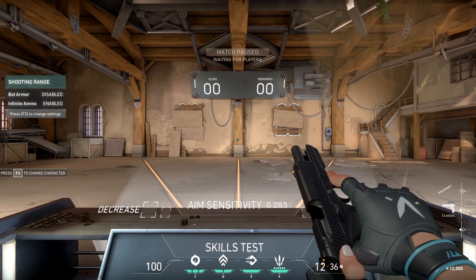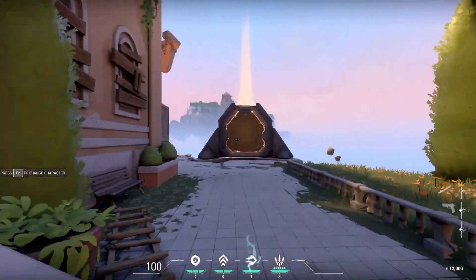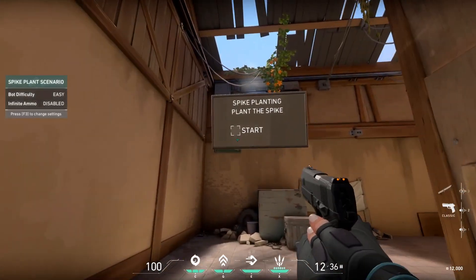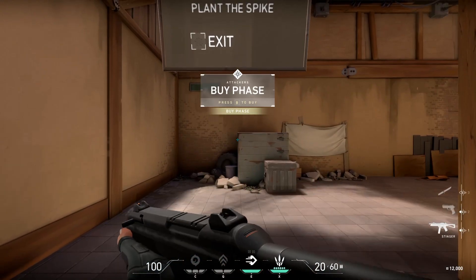After heading into the practice range, I chose Jett to quickly head over to the spike landing training area. Here, I will buy any gun with a scoped-in capability — in this case, the Stinger.